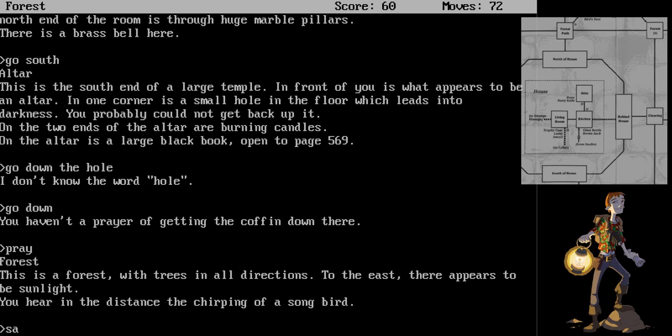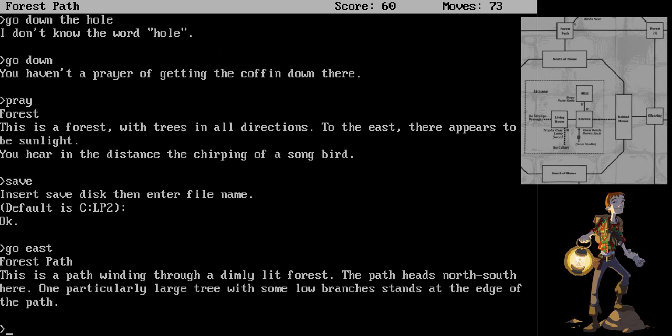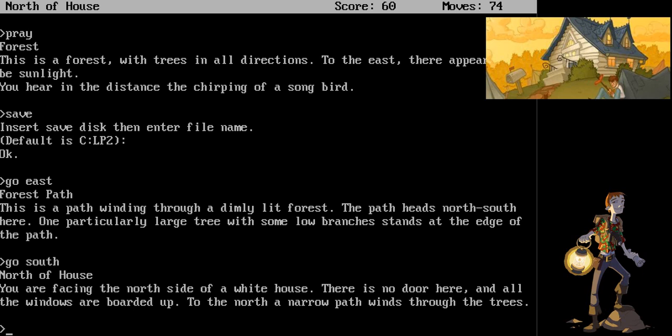Let's go east. Forest path. This is a path winding through a dimly lit forest. The path heads north-south here. One particularly large tree with some low branches stands at the end of the path. Go south. North of the house. You are facing the north side of a white house. There is no door here, and all the windows are boarded up. To the north, a narrow path winds through the trees. That tree that we passed with the songbird is probably going to be important. We'll come back later.